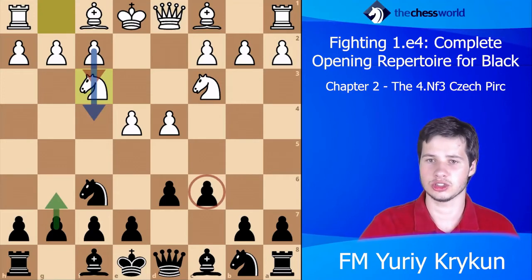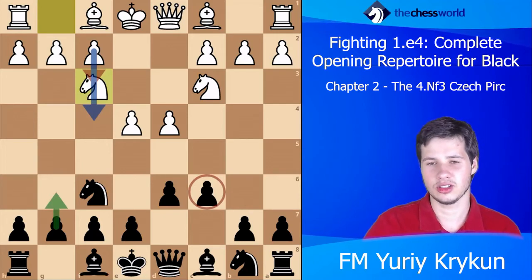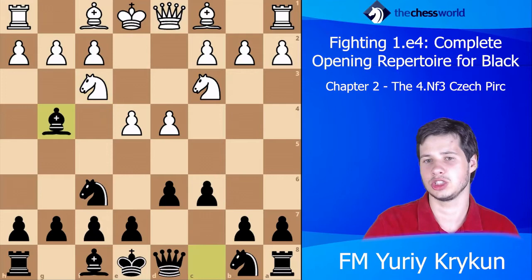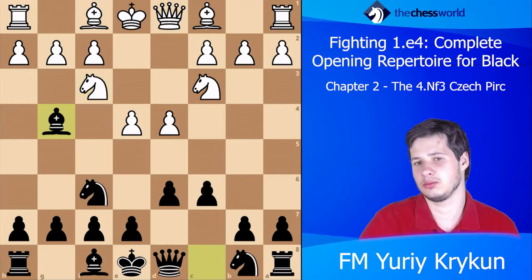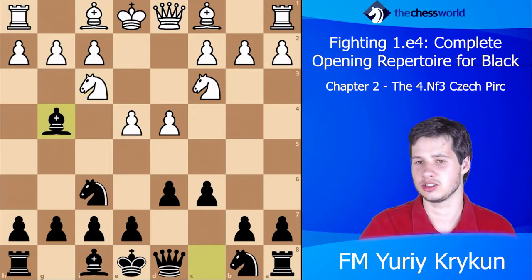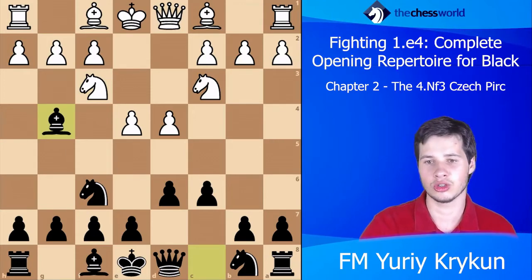Now let's talk about the unique ideas typical of the Czech Pirc. We'll go Bg4, and I'll start by showing what happens if White simply slacks and plays some moves like Be2 or a4.